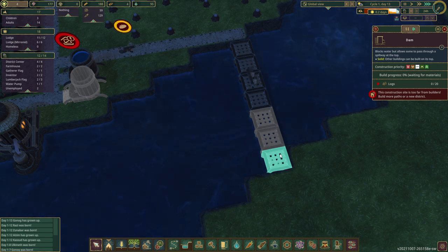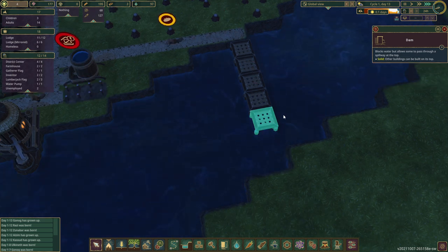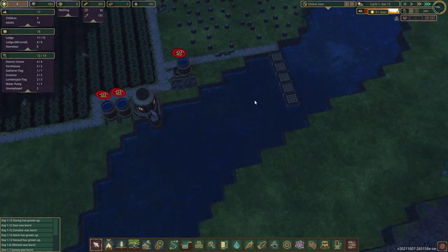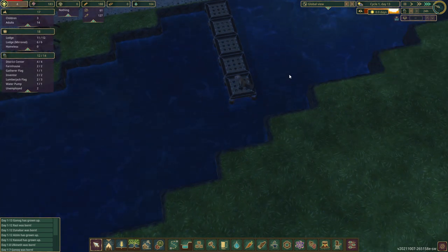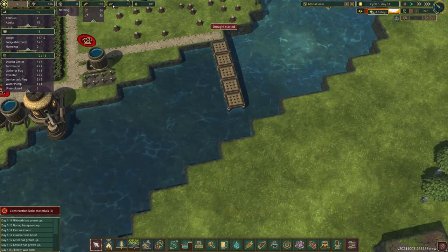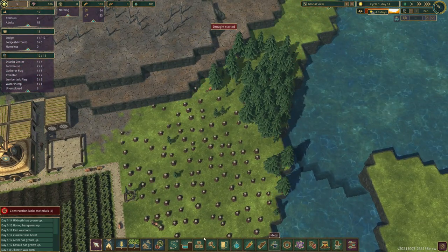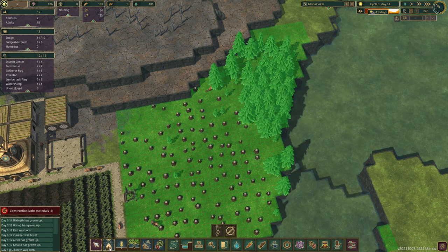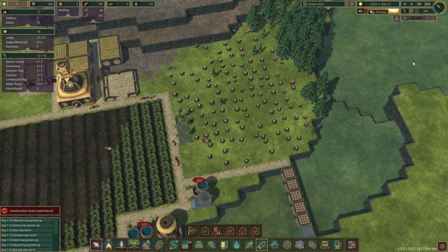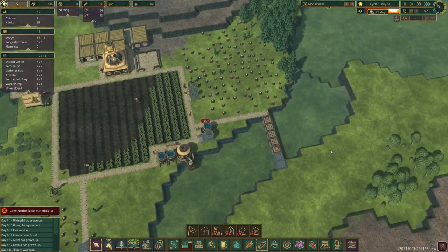I don't think the priority makes a difference here, but just in case — I think it is already highest priority. Oh god. Oh no — the drought. The drought is here. We don't have enough logs? The water levels are going to start descending, everything is going to dry out.